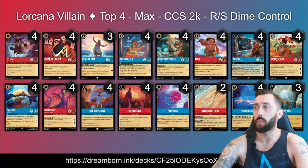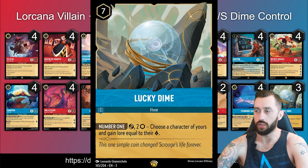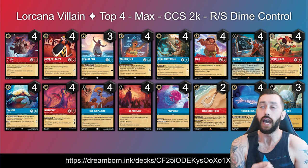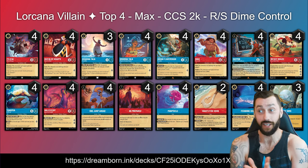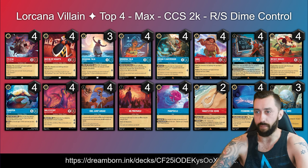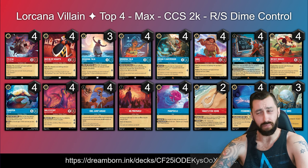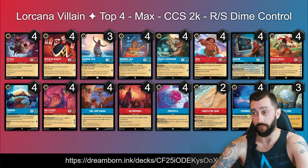Next up in top 4, a little bit spiced: Max with Ruby Sapphire Dime Control, taking advantage of the Lucky Dime — 7 cost uninkable item. Exert, pay 2, choose a character of yours and gain lore equal to their lore. If you've got the dime down and then play a big questing character with 2 ink left, you immediately get the lore from them — which can just win games. If they can't deal with that character, you quest with them and get the lore again with another Lucky Dime. Playing 3 copies, so good odds of getting multiple down. Ramping with 1 Jump Ahead and Fishbone Quill. Flavisham for item draw and to work well with our items generally. Maui's Fishhook for extra strength and evasion — works really well with the Mauis. If Flavisham banishes our important items for card draw, we have 4 copies of Tamatoa to recycle them.